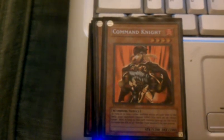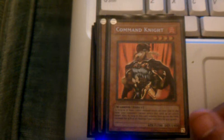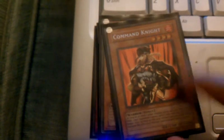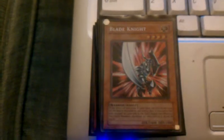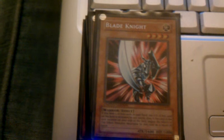Command Knight really goes well with this deck because I have two Solidarities, as I'll show you when I get to my spell cards. She has good defense — 1900 defense — and I like using her whenever I have both Solidarities on the field. Blade Knight — I really love his effect. If there's one card in your hand, his attack becomes 2000, he gains 400, and the effects of flip-effect monsters are negated.